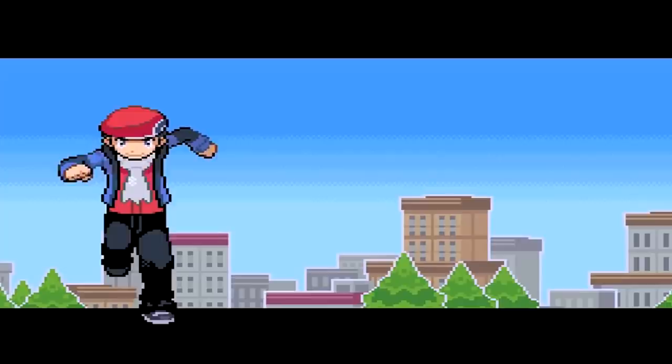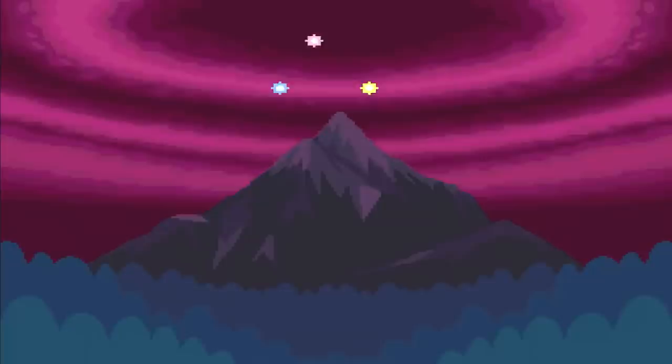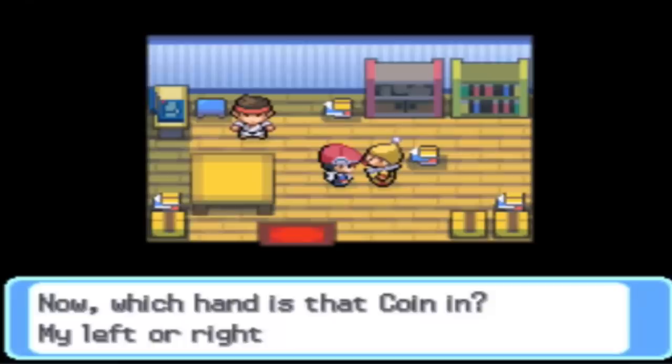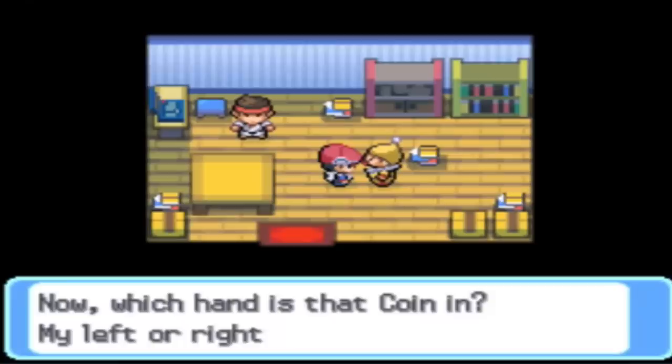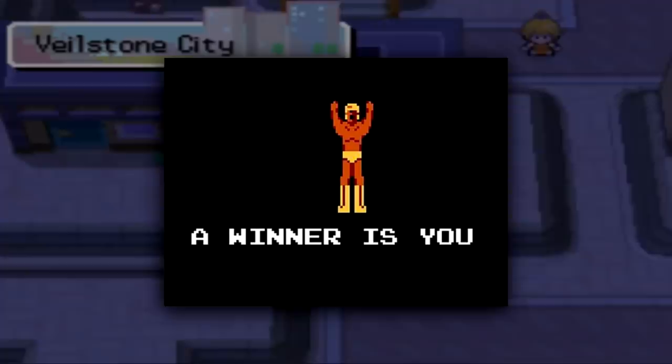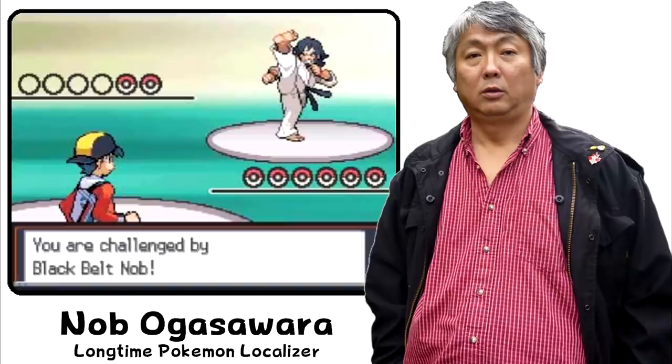What's funny is that this E3 moment occurred in 2006, not long before Diamond and Pearl released, which means the game's localizer, Nob Ogasawara, was paying attention and took immediate advantage. Nob wasn't done there, though, as he had a particular amount of fun localizing Diamond and Pearl. In Veilstone City, the clown that gives you the coin case upon successfully answering his question will proclaim 'a winner is you' — a popular meme phrase stemming from a poor translation of the NES game Pro Wrestling — which really just goes to show that Nob is an expert in the memes, especially since he was doing this all the way back in the mid-2000s before memes had really even caught on.